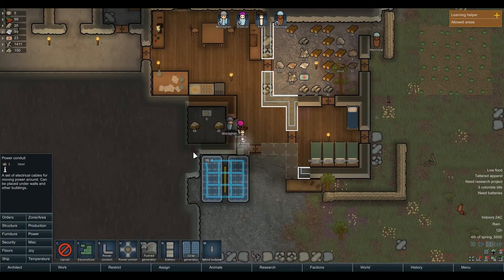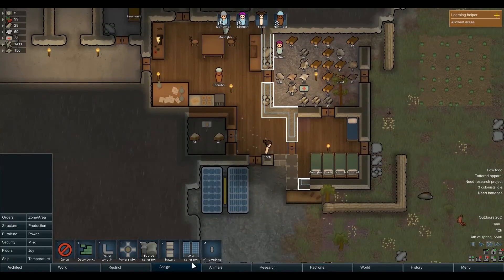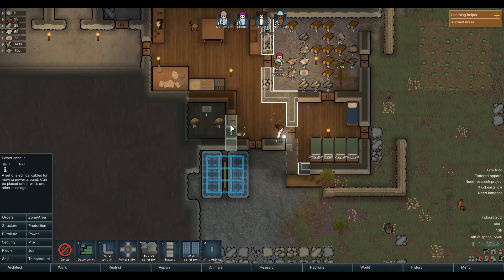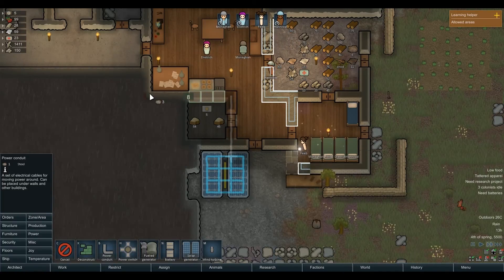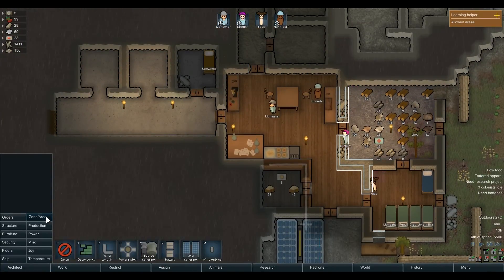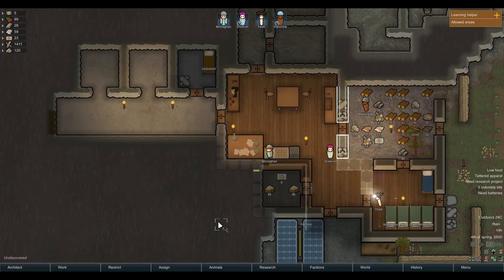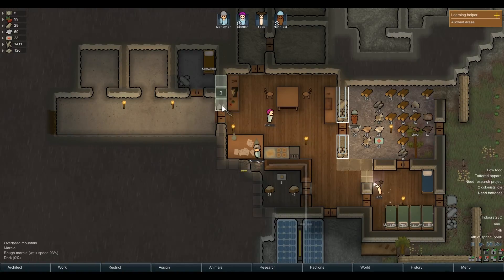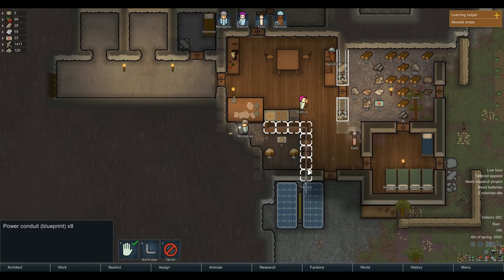Next thing — we need a power conduit, but they cannot run through rocks, so that's bad. That's why I'm going to order our guys to mine this area and this area too, so we can get the conduits.